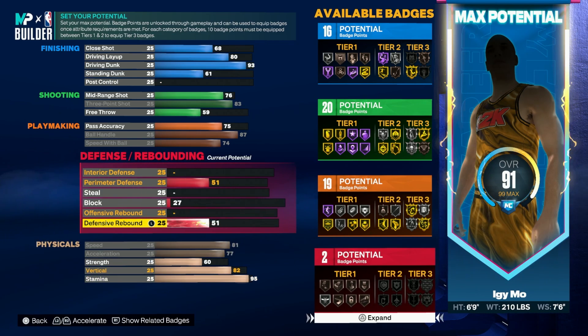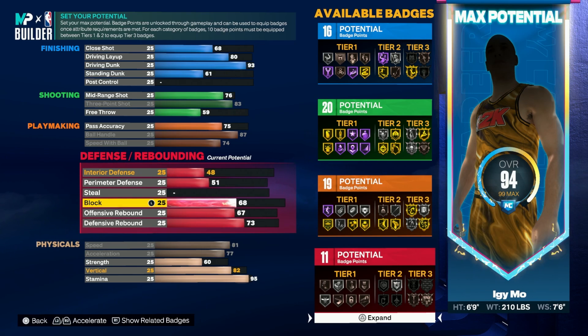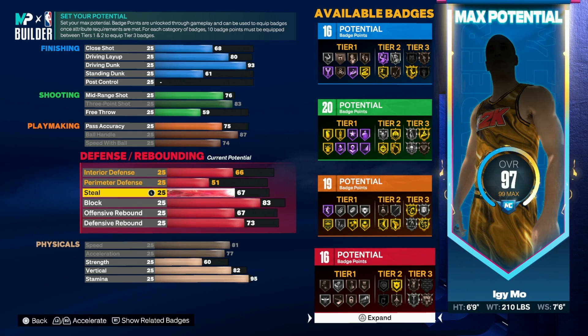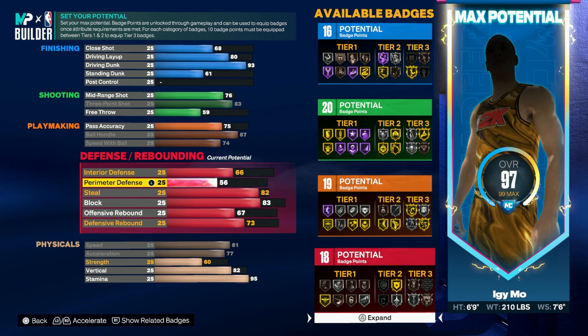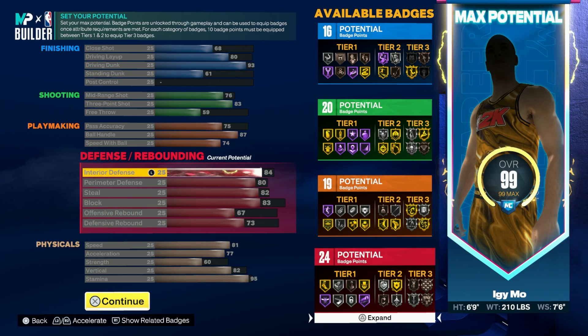For defense: go with a 67 offensive rebound and a 73 defensive rebound. Being 6'9 with a 7'6 wingspan on the two, when you're playing against point guards, this is more than enough. Go with an 83 block — blocks are a bit weaker this year, but I'm tall with long arms so I'll still get them when I need them. Go with 82 steal, which is fantastic, and your interior defense should cap out at 84.